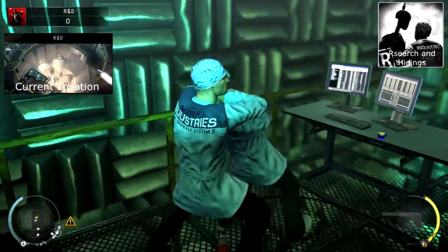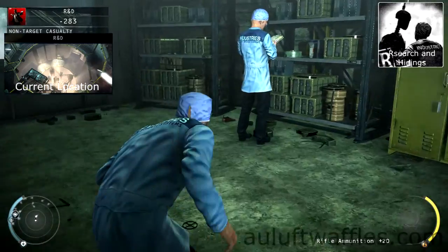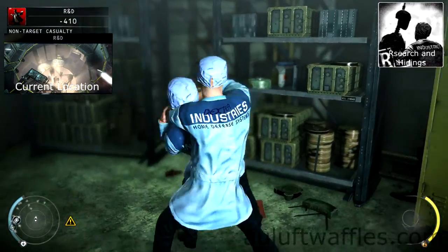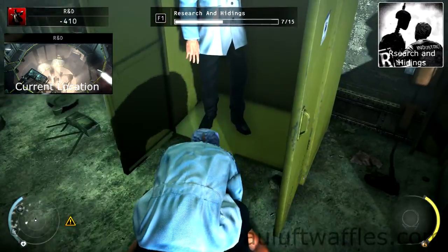Subdue him and leave the body there for now. Sneak up on the factory guard and garrotte him. Leave the body on the ground and sneak up to the other researcher and subdue him. Hide that researcher and the factory guard in the cabinet nearby.